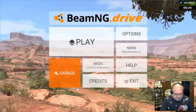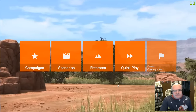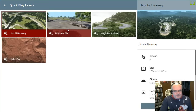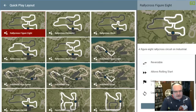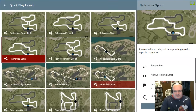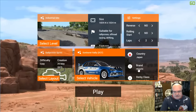I spent way too long in the garage — the garage has some glitches. The first thing we do: notice that we have a quick play menu, and inside quick play you can choose a level. I'm going to do Rally Cross Sprint, then choose the vehicle you want to spawn. Let's do Rally.